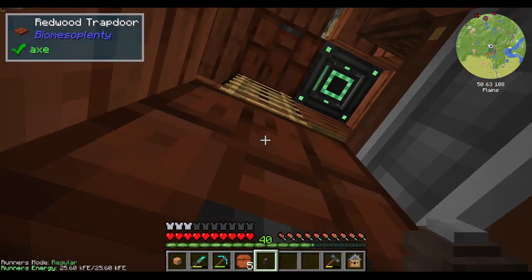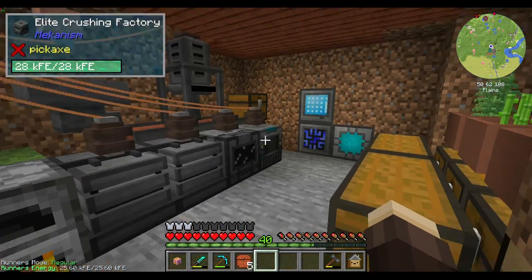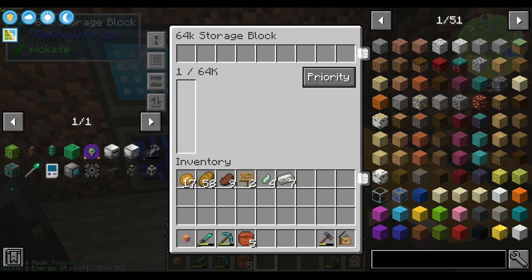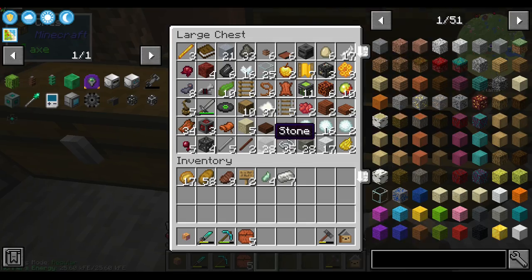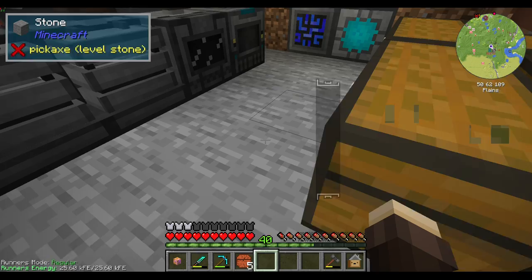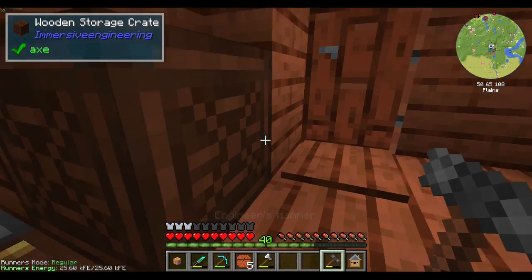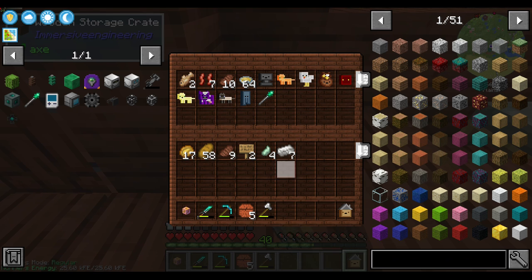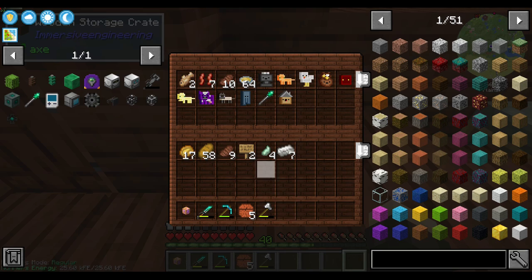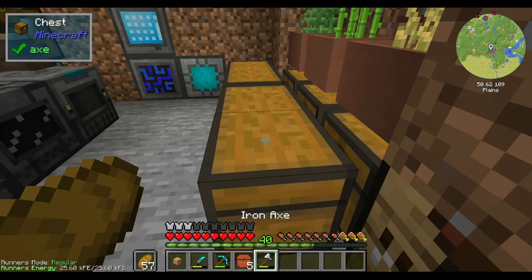Now for the big migration. 64,000 items is nothing to sneeze at, it really isn't. But I think it's time — let's do it. Let me put away my hammer and pets first, because anything that isn't like these five slots is going in there. It's gonna be a mess — let's go.